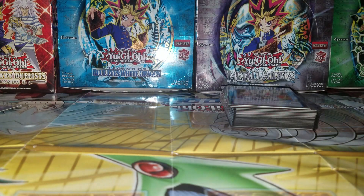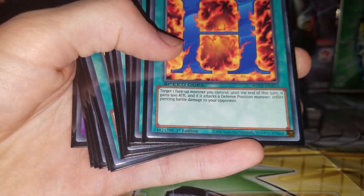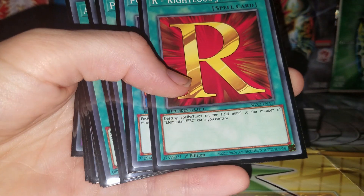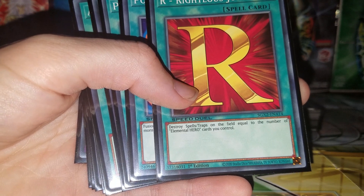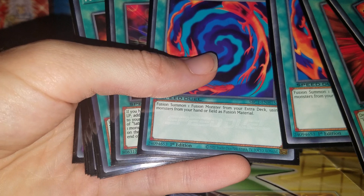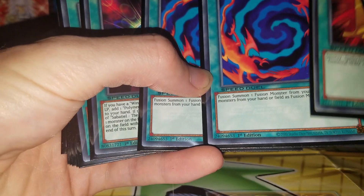And for the spells: H — Heat of Heart. R — Righteousness of Justice. Polymerization — two of those.